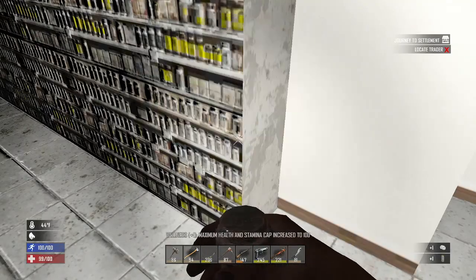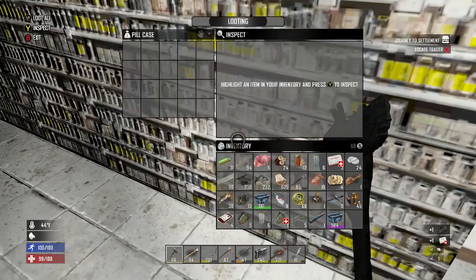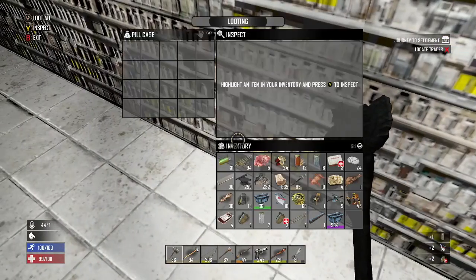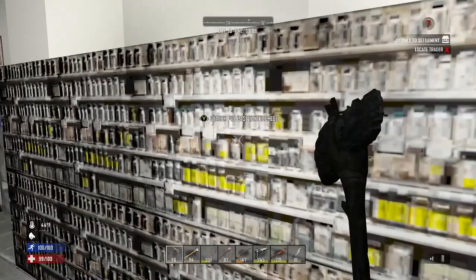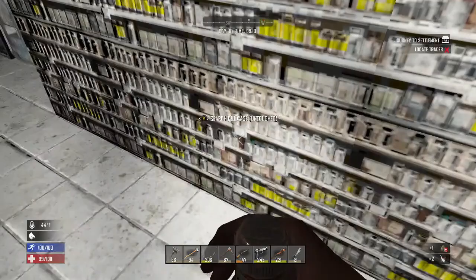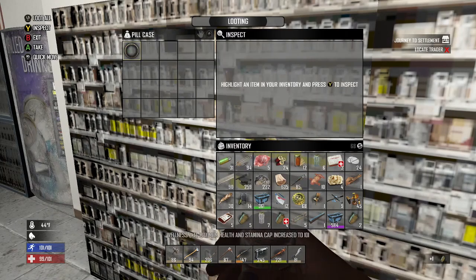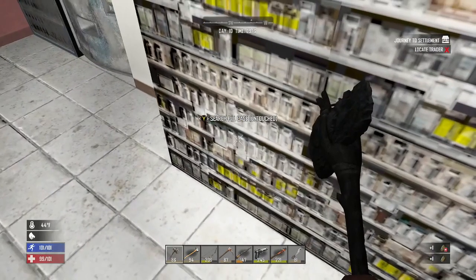Another vitamin — let's pop that. Our wellness went up to 100. Another first aid kit. More bandages — we're stocking up on bandages today. Another vitamin — we'll pop it. Another vitamin. Wellness hit 101. Coming here just raised our wellness basically three points.